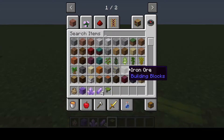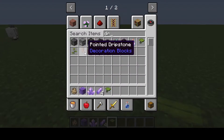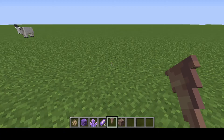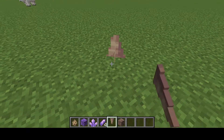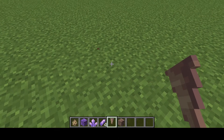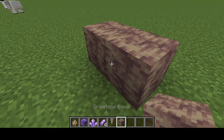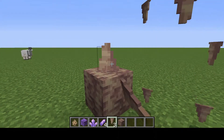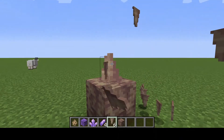Here we go — pointed dripstone, dripstone, and dripstone block. This looks awesome! You can make dripstone farms even in creative mode with this.